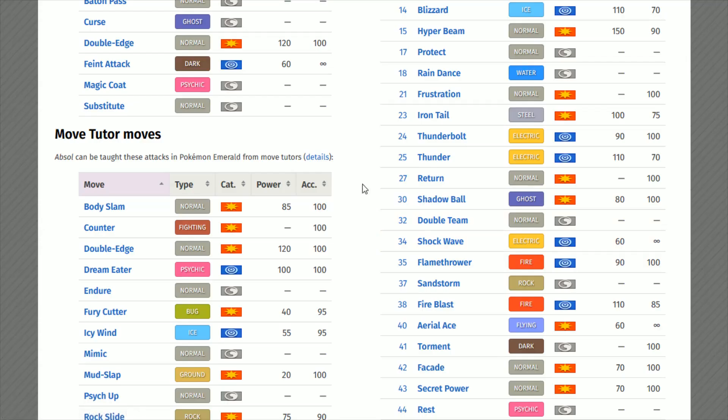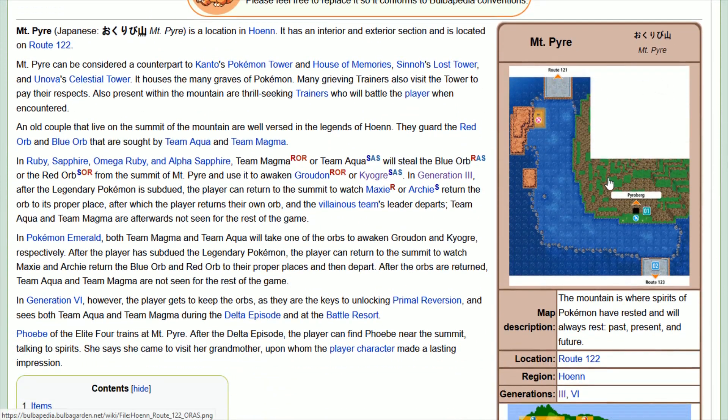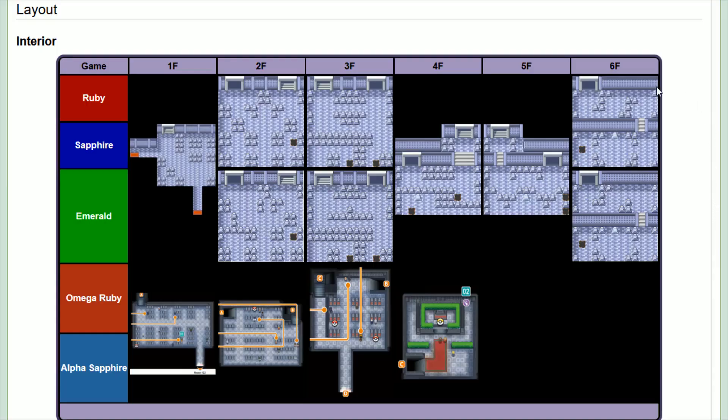Move number two is Shadow Ball, TM30 — a Ghost-type move that works off of that physical attack stat, with 80 power and 100 accuracy. This can be found over at Mount Pyre on the sixth floor. Mount Pyre is located in the Hoenn region, and on the sixth floor on the southern side, that's where you can pick up TM30 Shadow Ball.